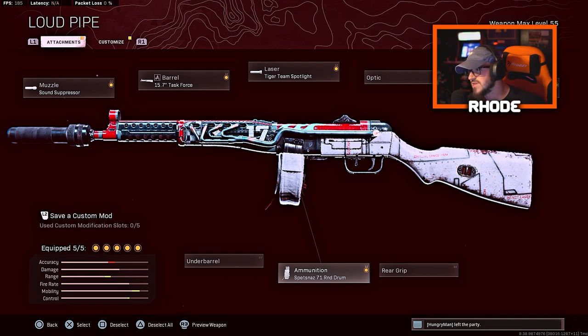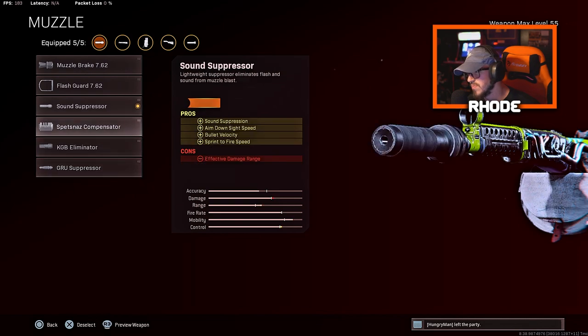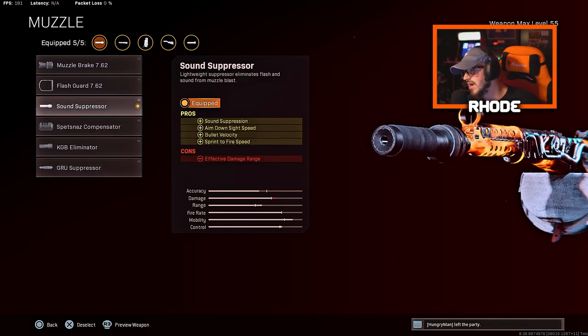I really recommend you try this. You could switch out the muzzle for the groove suppressor — I will be taking a look at that as well — but I've been running the sound suppressor on it. Let me know what you guys think about that and which one you prefer and why you use it.